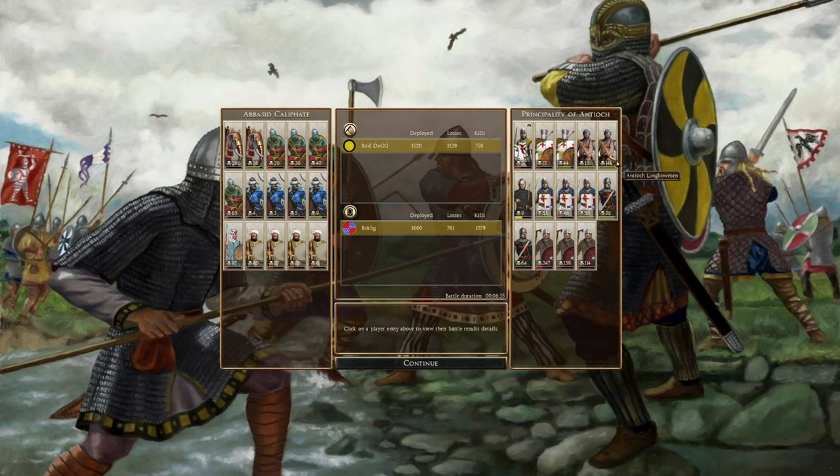In terms of his units, look at the Antioch longbowmen - 146 kills there, very good indeed. As well as this Pilgrim infantry with 247 - they all did fantastically well. And his cavalry doing decently as well.